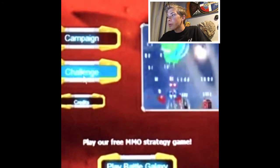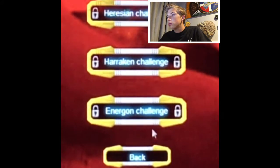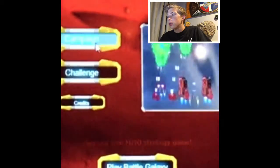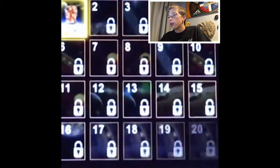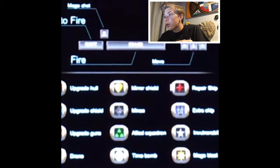Campaign or challenge? Let's do challenge. None of them are unlocked. How about campaign? New game. Here are the controls: Megashot is Z, Shift is auto fire, Space is fire, and this is to move. P is to pause. So let's go ahead and start.